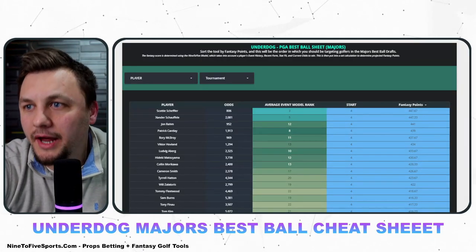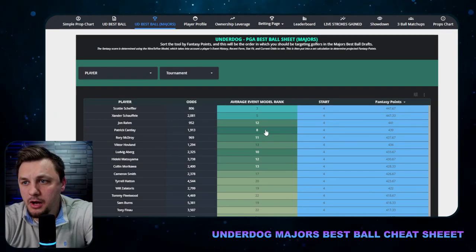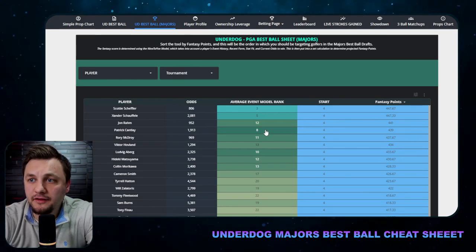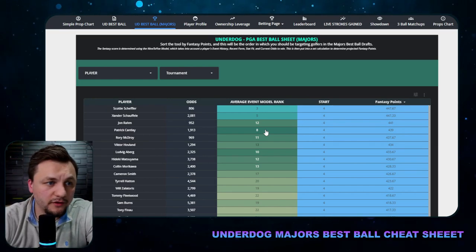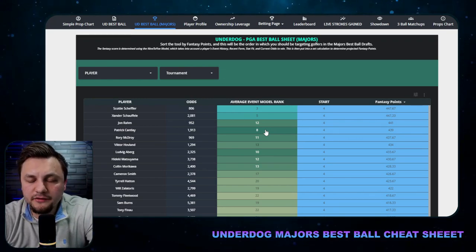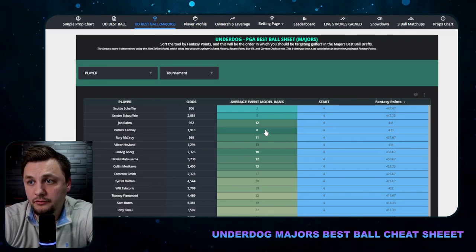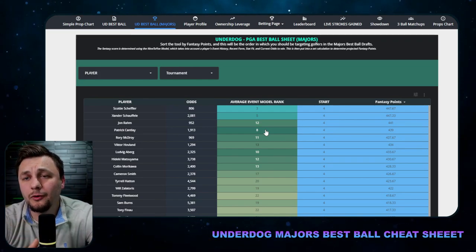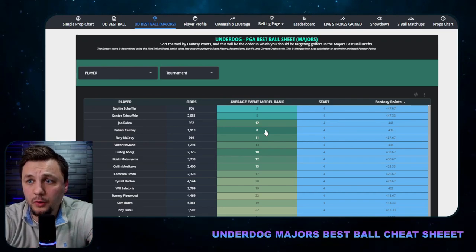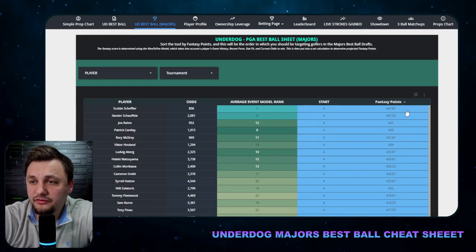I went ahead and made a cheat sheet for this. I do want to call out that the live golfers are not going to be popping up as much. The data going into this is basically PGA Tour data over the past seven or eight years. For each tournament, I did a model breakdown looking at course history, current recent form, stat fit, current odds, and projected starts — that's how we're coming up with projected fantasy points.